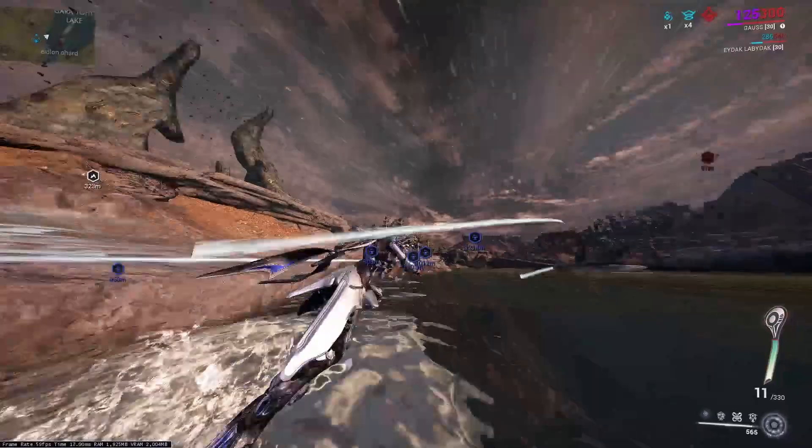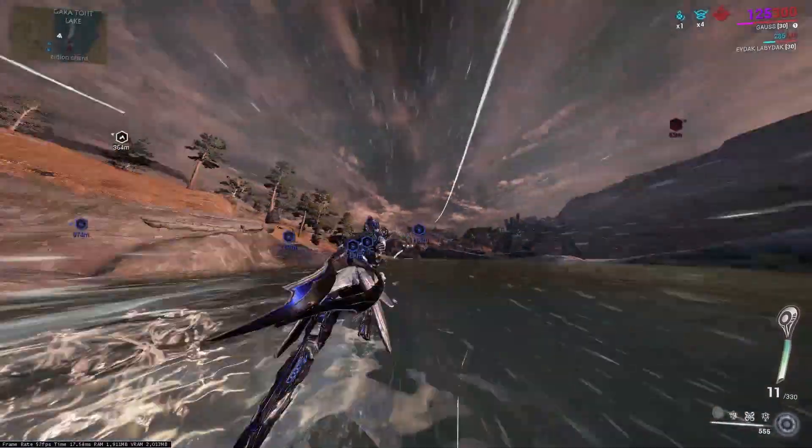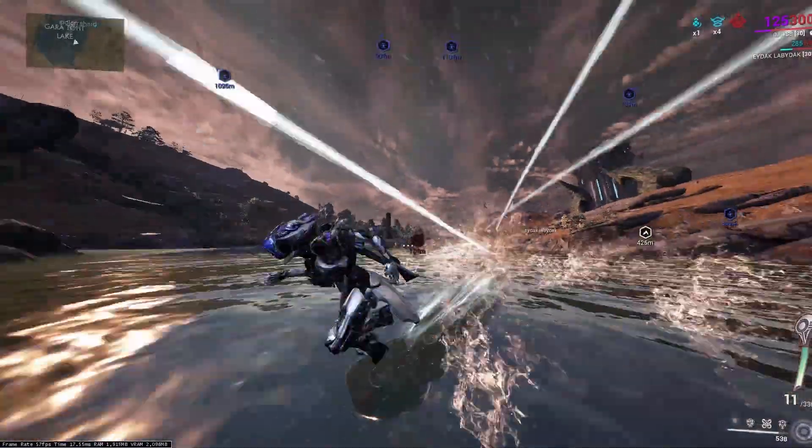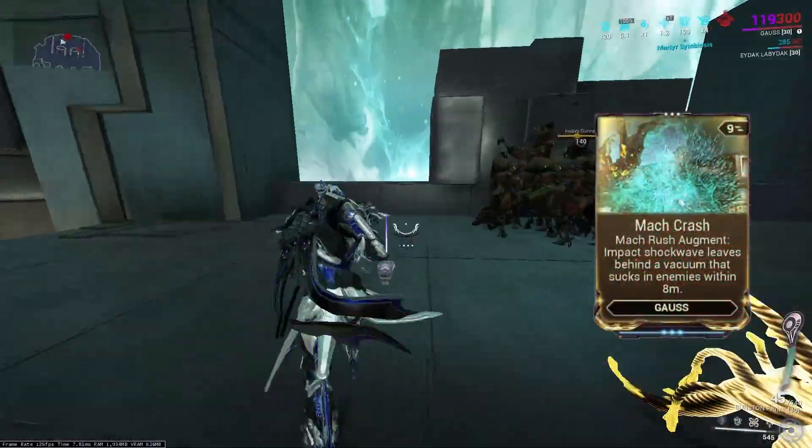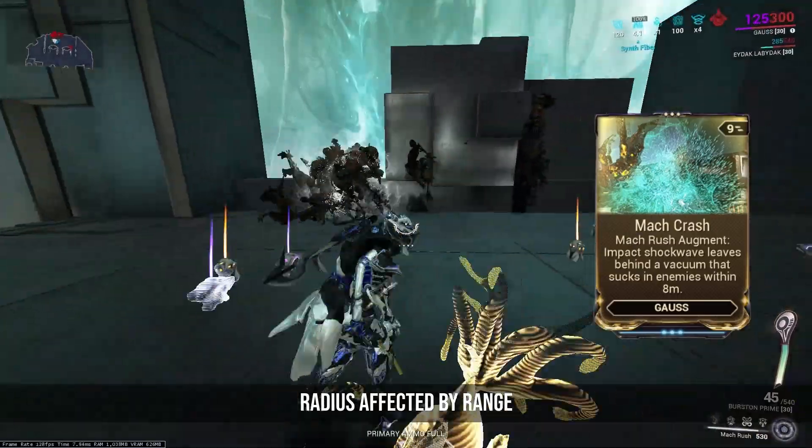With Mach Rush you can move very fast. When you collide with an enemy you knock them back, and you can even run on water. This ability has an augment called Mach Crush — nicely named by the way — which allows you to ragdoll enemies when you collide with a wall.